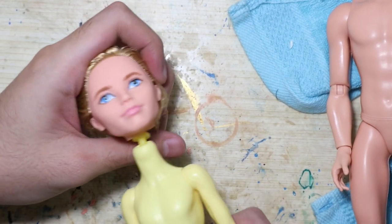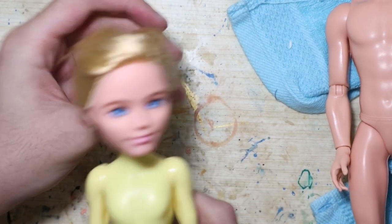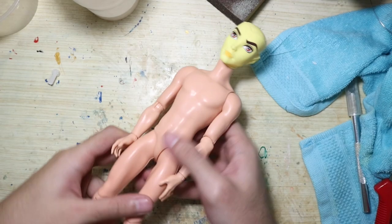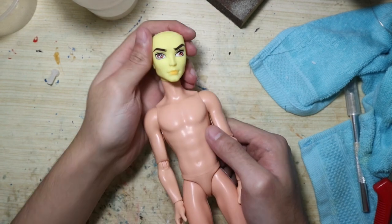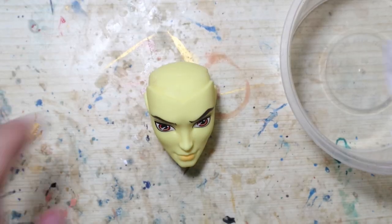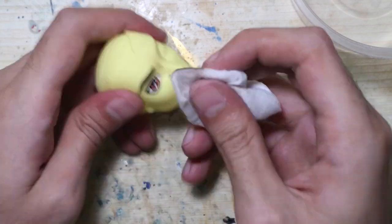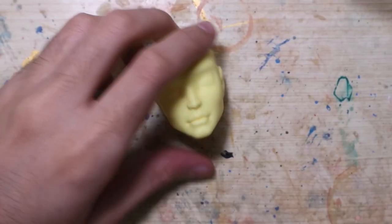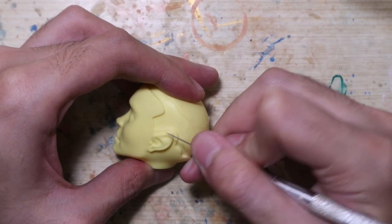Let's try putting the Alistair head on the Heath body. This looks ridiculous and it's not exactly compatible. So this is what we're actually going to work with. The neck is such a tight fit and it makes it appear long but I kinda dig it. Heath has pointy ears so I round off the pointy tips and sand those parts because we're making a human, not an elf.